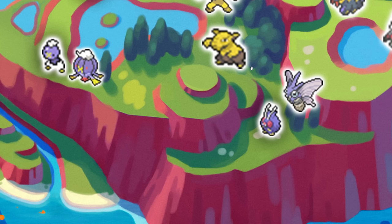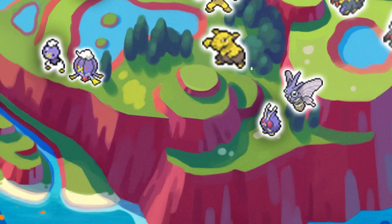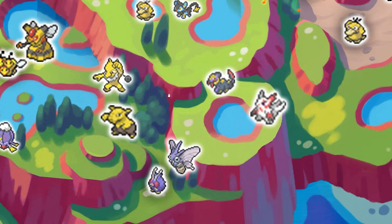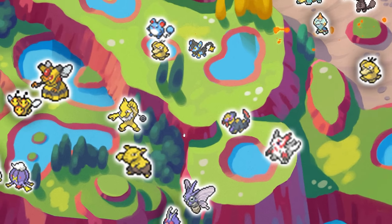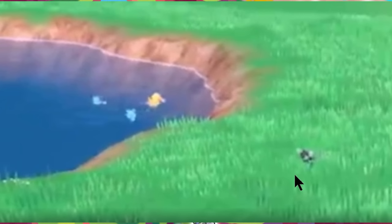Going further, you can see Venonat and we put its evolution at the edge of the area where they can be seen jumping around. In our previous video about secret Pokemon footage, we broke down why we're going to have Zangoose, Seviper, Psyduck, Azumarill, and Luxio in this area.